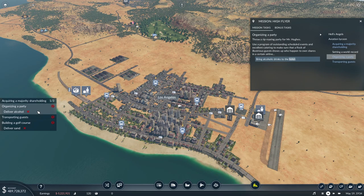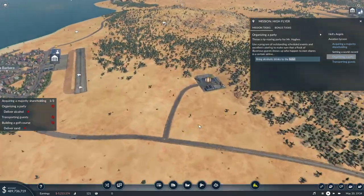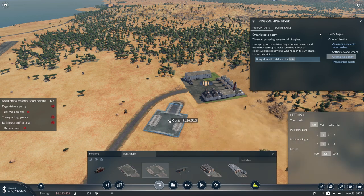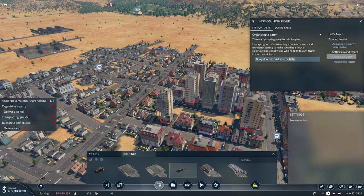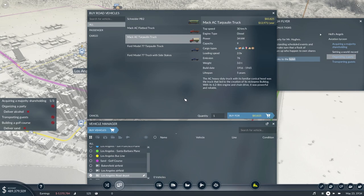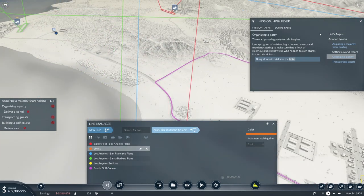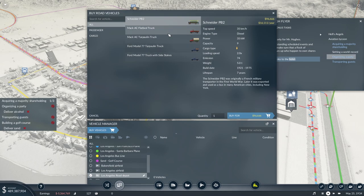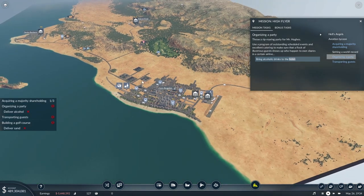So we need to deliver alcohol then — hotel being right here, alcohol being produced right there. Another easy task; it doesn't tell me any numbers here either. So we'll just make a truck stop out here and a delivery stop right there and just send one truck — that should hopefully be fine. If it just pops up with deliver 70 all of a sudden or something, we can always change it after the fact. Before I buy vehicles though, I'm going to have to make that line from Santa Barbara to here, and we will call it alcohol to hotel. Let's assign this guy to that line and that should be that task taken care of.